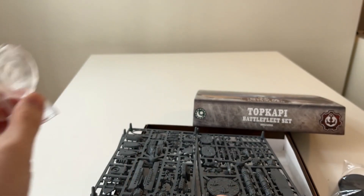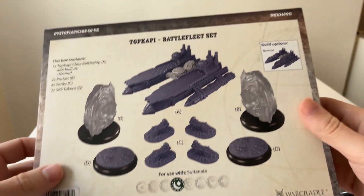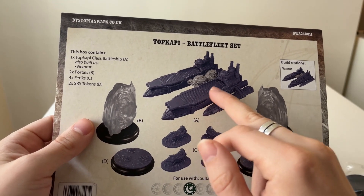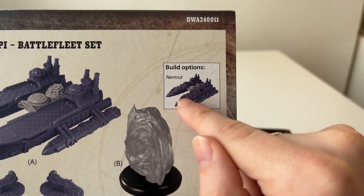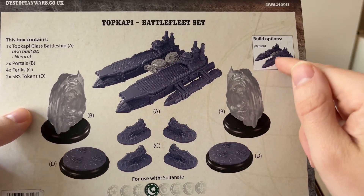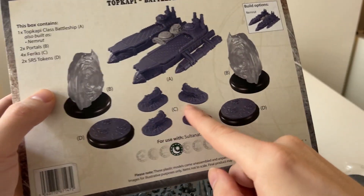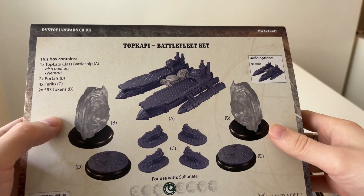That is going to be a short video because that's basically all you have: a support sprue with a little resin upgrade pack and some portals. It really depends on what you want to do with your fleet. Do you want more aircraft carriers? Probably not if you already have the Suliman. If you have the Sultanate starter set, maybe you do want it. The Nemrut — the artillery version — can shoot with very short-range weaponry through a portal and send everything out another portal, allowing almost infinite range. You shoot from one portal and it comes out of another, which is really devastating. Plus you get more of these Ferix escort tokens, and the Sultanate loves those, so always a good deal.